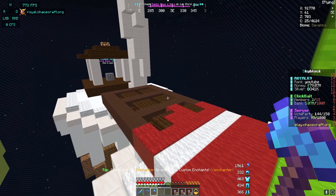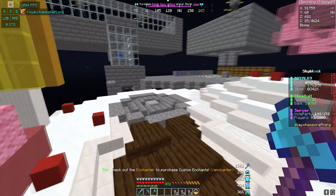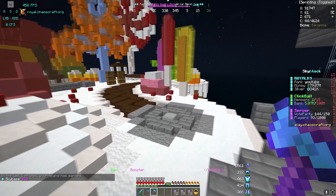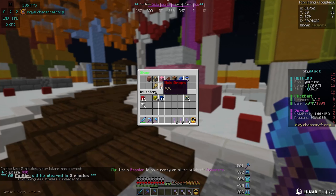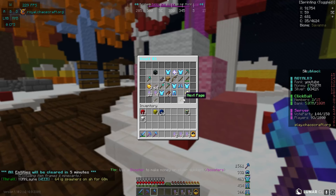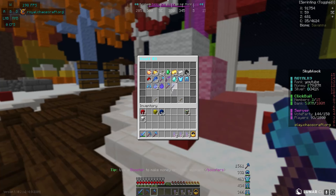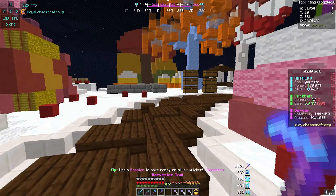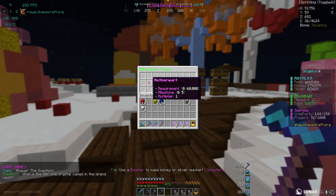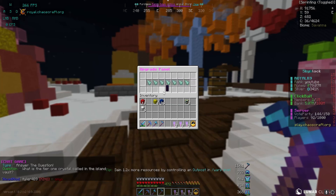I mainly want to focus on a farm I can grind to start becoming rich. This guy in the comments suggests farming pumpkins, but I talked to one of the admins and he suggested making a sugarcane farm. I'm not sure what the difference between the two is — a sugarcane farm is definitely a lot easier to build. I think it has a chance of giving you drops because of the harvester tool. We should have a harvester tool somewhere in here — yeah, we actually have two, so I can give one to Repto.